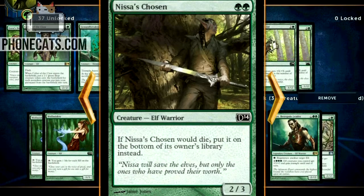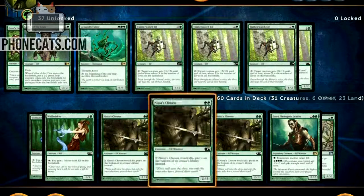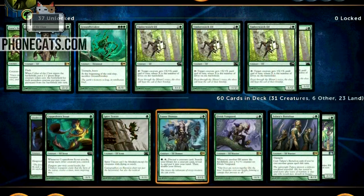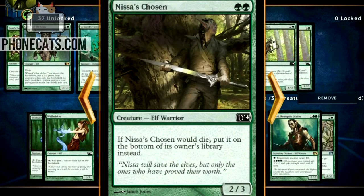I'm still a little funky on this Nissa's Chosen — it's two mana for a 2/3, and when it would die you put it on the bottom of its owner's library. I just realized live that if you have a Fauna Shaman out, you discard a creature card, search your library for a creature card and put it into your hand — so you could infinitely be grabbing Nissa's Chosen and using them to chump block as long as you can keep hitting creatures. With all the card draw I've already milled myself down to seven cards before, so this can be like an infinite chump block where your opponent would just have to mill you out instead of attacking.